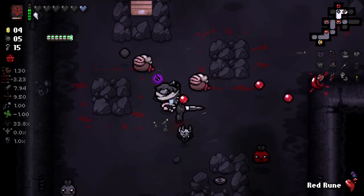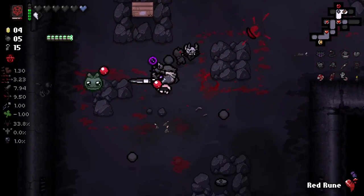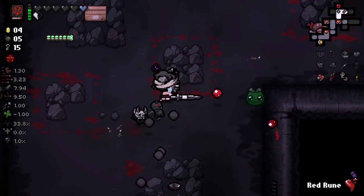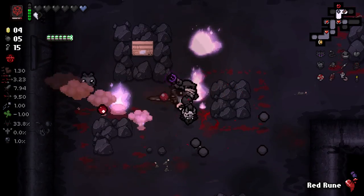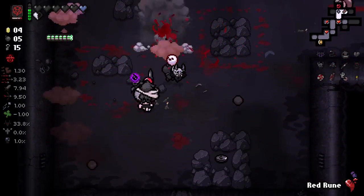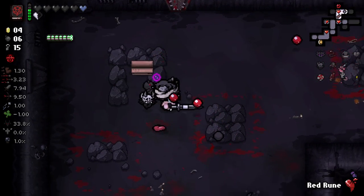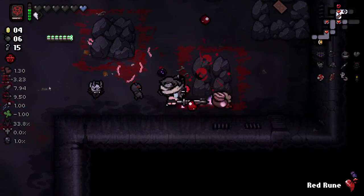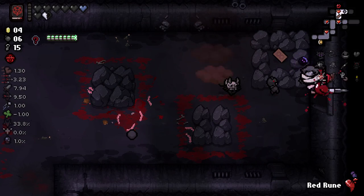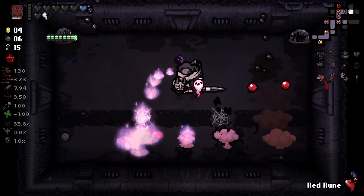I accidentally let go of my charge a little early there. I love this — we've got such a cool build now. We've turned into this demonic being where we have Krampus and Tiny Horn and fire and a spear. It's cool. Give me the little horn item as well — that'd be funny. And then also we're summoning ghosts. We've got a lot of interesting stuff working in tandem here.